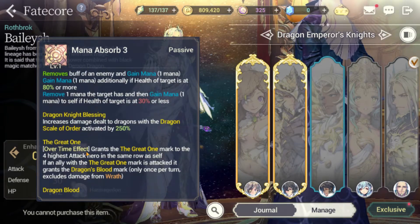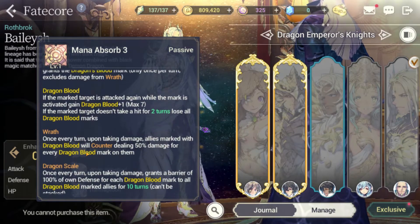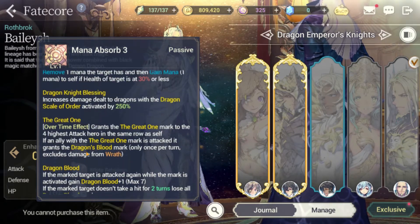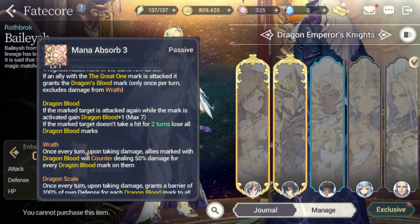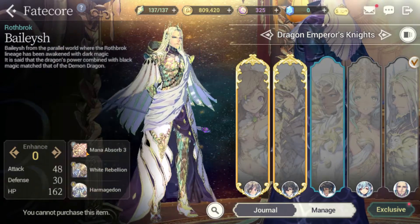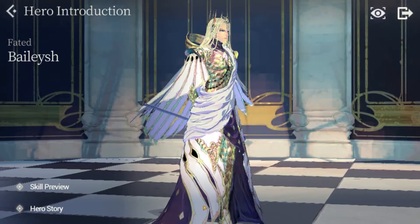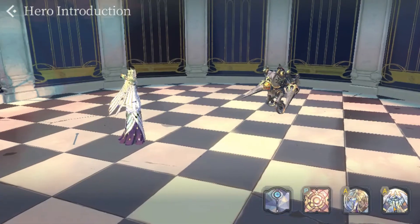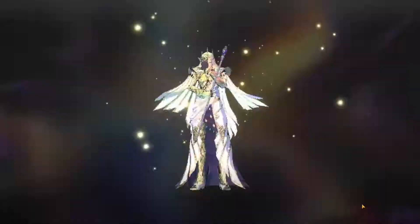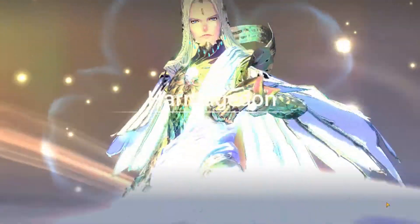At the beginning of each fight, Baelish marks four of the highest attack heroes in his backline with a Great One mark, which then turns into the Dragon's Blood mark, allowing them to proc the Wrath passive. He also comes with the Dragon Scale passive: every turn upon taking damage, Baelish grants a barrier equal to 100% of his own defense for each Dragon Blood mark on a marked ally. This can last up to 10 turns but cannot be stacked.